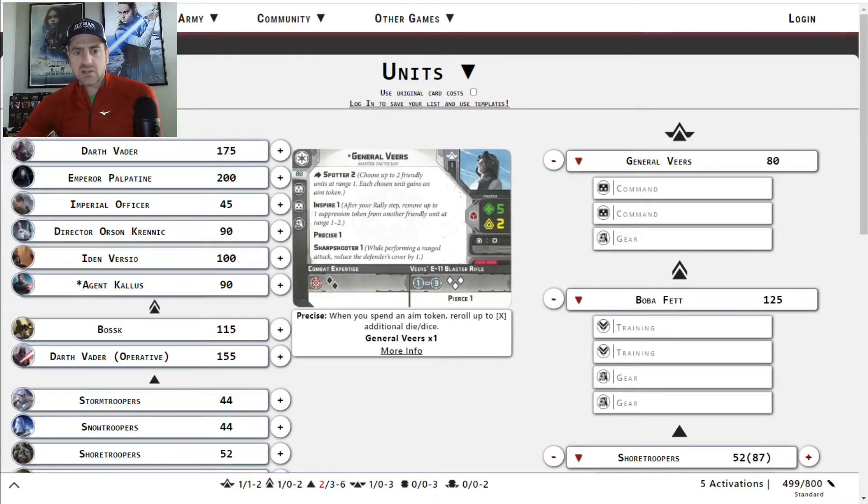I have a Naked General Veers coming in right at 80 points. He's not attacking as much with those white dice. He does have a red defend die, which is not bad — 5-2. But he's got that Spotter, which gives a dodge and an aim, which is not irrelevant.